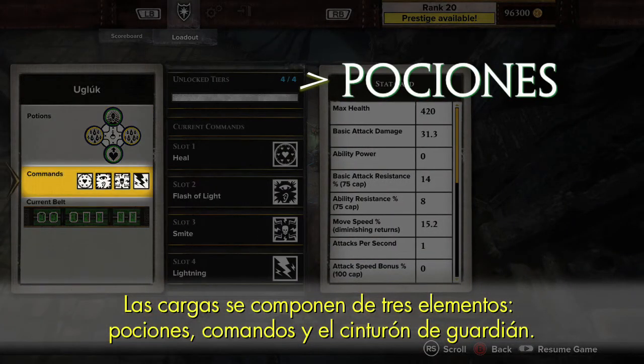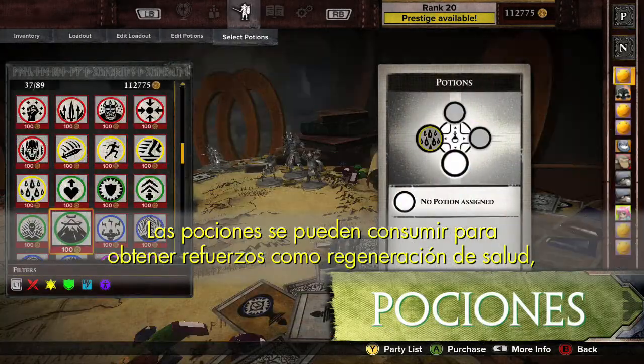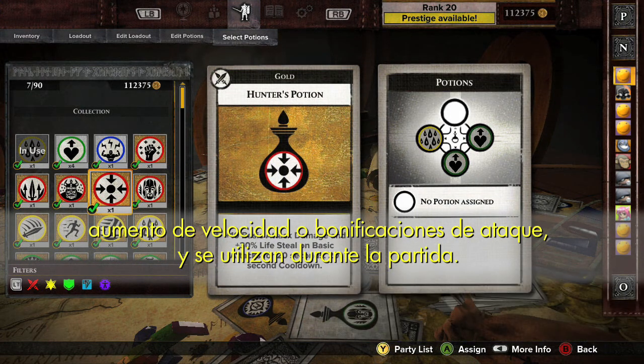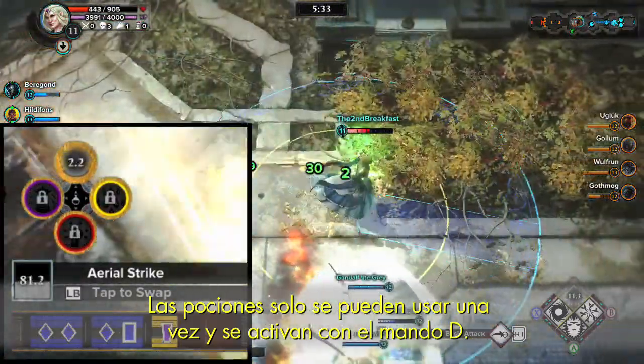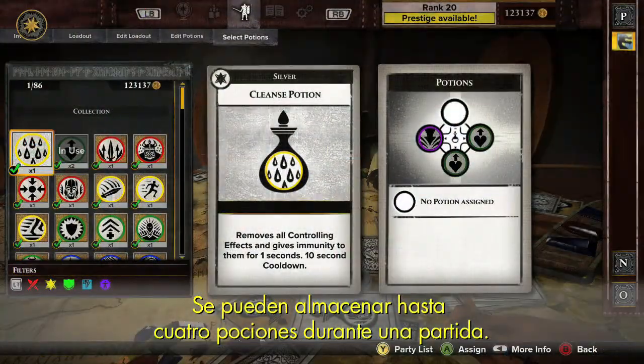A loadout is composed of three elements: Potions, Commands, and the Guardian Belt. Potions are consumable buffs like health regeneration, speed boosts, or attack bonuses that are used during the match. Each potion is a single use, and only one potion can be active at a time. Potions are activated with the D-pad, and up to four potions can be slotted in a match.